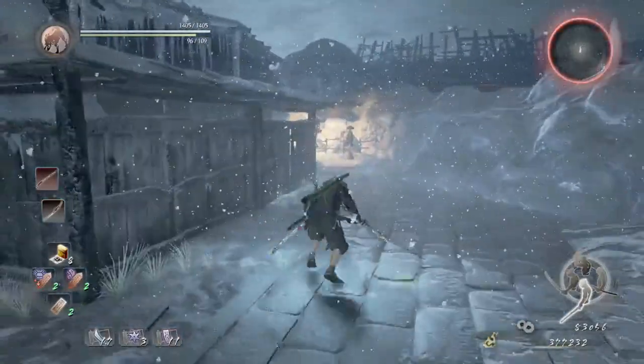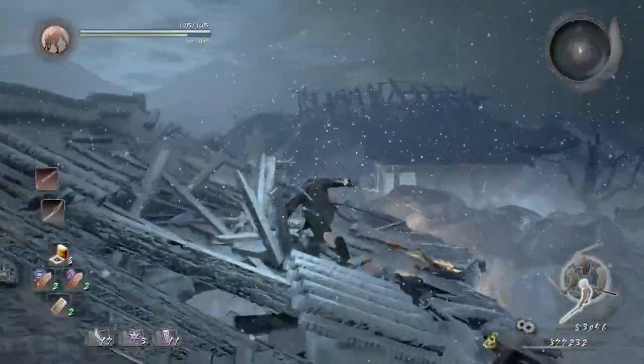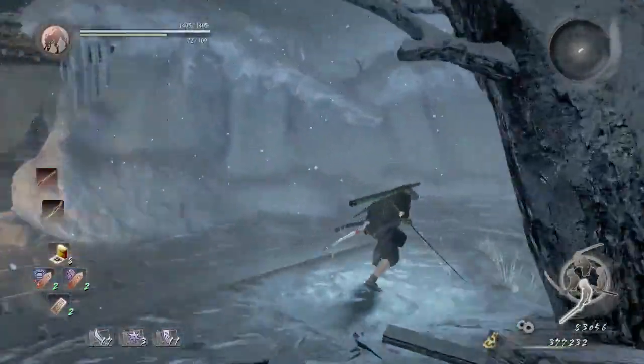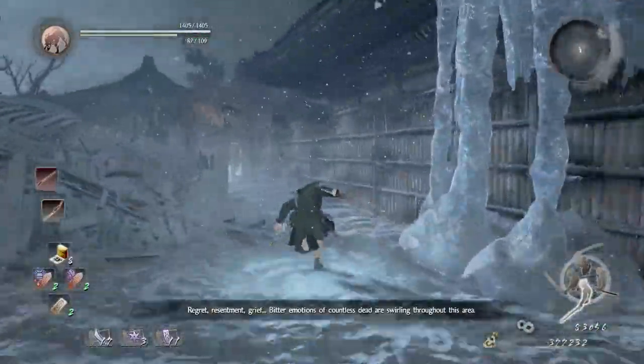Alright, so we're going to start off by wavedashing all these enemies. Let's wavedash all the way to the roof, then jump down here and go to the right. We're going to be seeing three yokais right here — just quickly wavedash away from them.